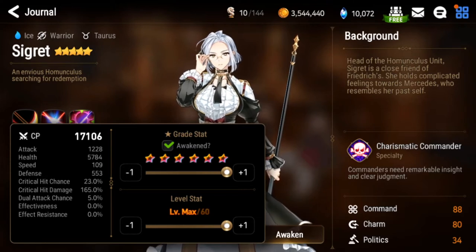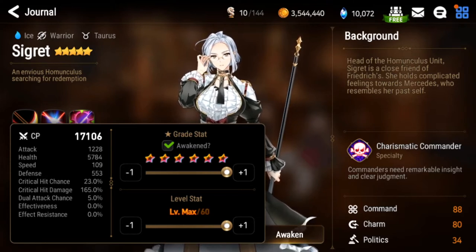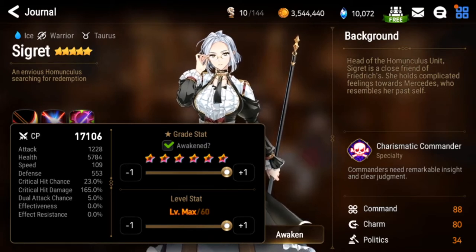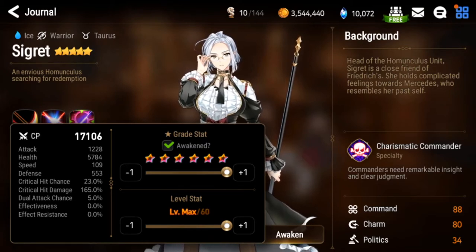So what I'm going to talk about today is stat priority — what you want from your units for stats. Specifically, I'm going to be talking about crit damage versus attack percent.